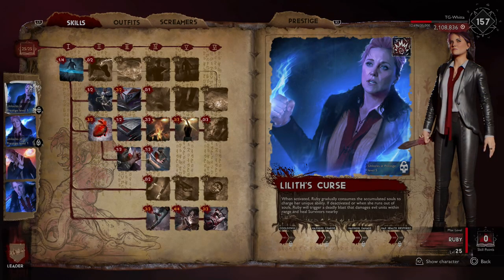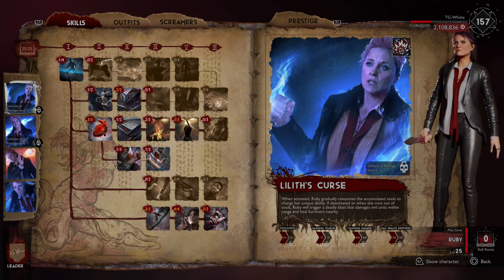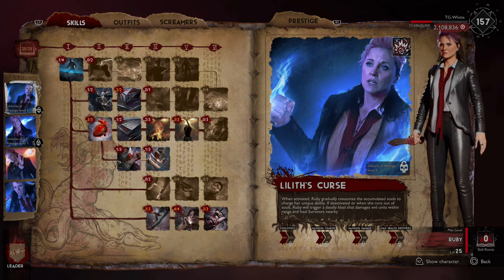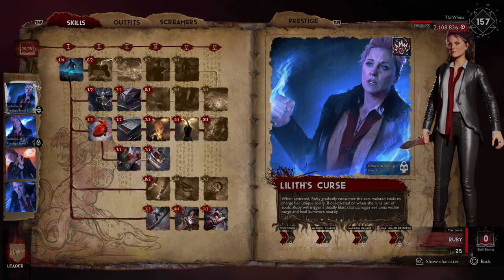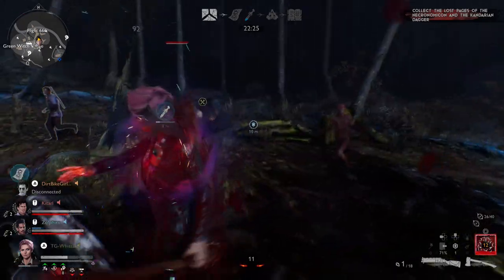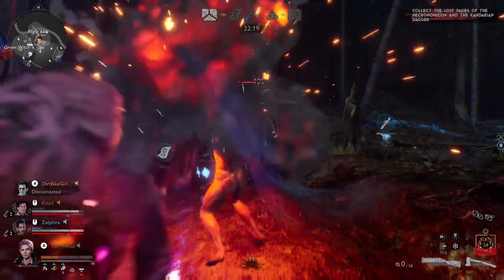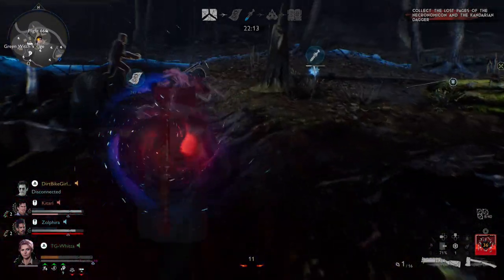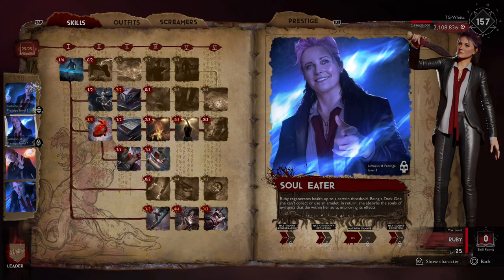Now let's have a fireside chat about her abilities. Her active is Lilith's Curse — when activated, Ruby gradually consumes accumulated souls to charge her unique ability. If deactivated, or once she runs out of souls, you trigger a deadly blast that damages all enemies around you and heals nearby survivors. The cooldown is 60 seconds, maximum charges you can hold are 70, max damage is 800, and max health restored is 500. Keep in mind the max charge of 70 is after you put some ability investment into it — you'll have to work up to that, but it is a game changer.